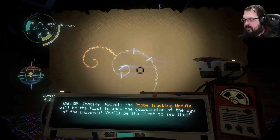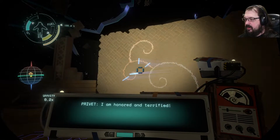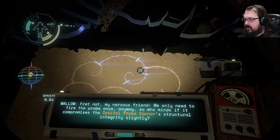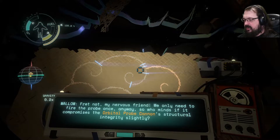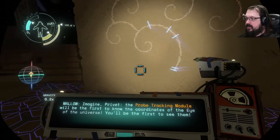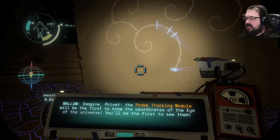The probe tracking module will be the first to know the coordinates of the Eye of the Universe. You'll be the first to see them. I am honored and terrified. You won't ask the orbital probe cannon to use so much power that it breaks, will you? Fret not, my nervous friend — we only need to fire the probe once anyway. So who minds if it compromises the orbital probe cannon's structural integrity slightly? I would mind, Mallow. I would mind because we won't be capable of receiving our probe's data if the probe tracking module is destroyed, which may have been what happened here.